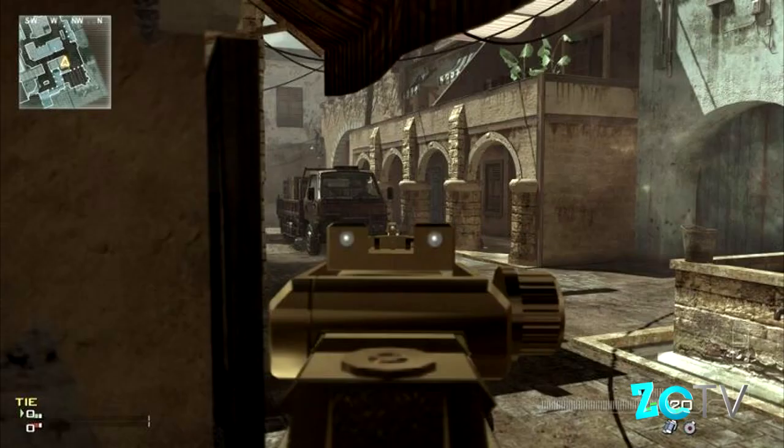Up here on screen is another view of the corner that you're going to be in at C-DOM. That little truck — you can just jump out of your little corner and you can prone. If somebody's capping C, because you're going to want to have C capped every now and then — if they come and cap C, it's going to give you more kills. You can just prone and you'll be able to see under this truck.